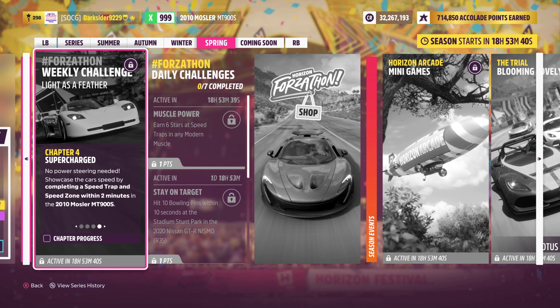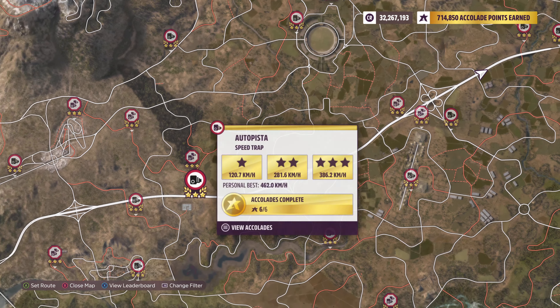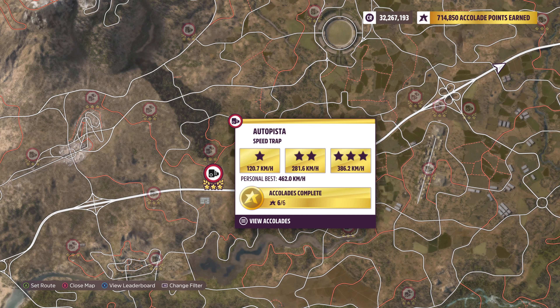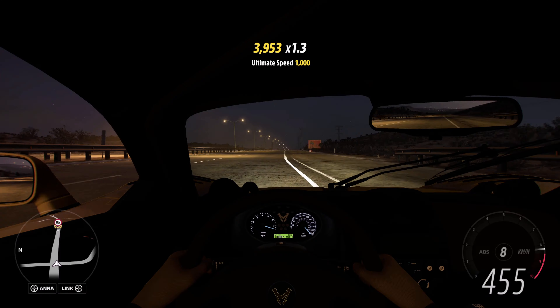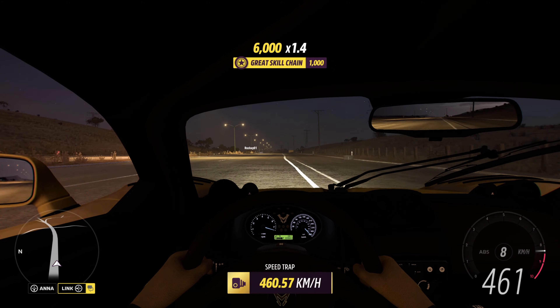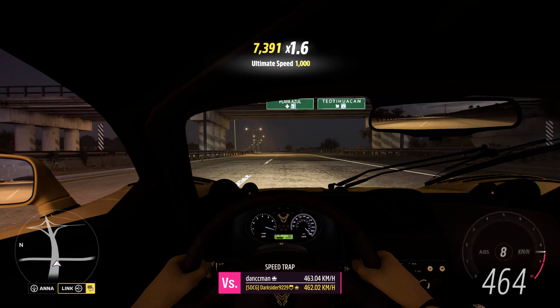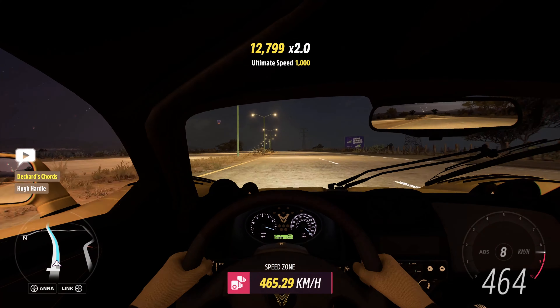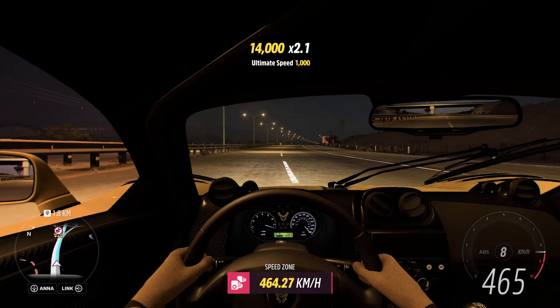And lastly, for chapter 4, you must complete a speed trap and speed zone within 2 minutes. That means no fast travel is allowed, as that would reset your timer. But you don't even need one, as the devs just made it as easy as possible for us. Go down the highway, as there you have a speed trap right next to a rather new speed zone, going down the same road barely even taking any turns. There is more than plenty of time to complete both in under 2 minutes to fully complete this challenge.